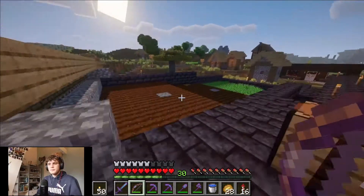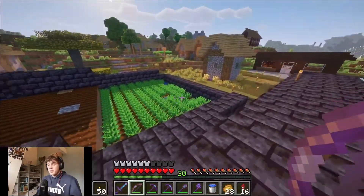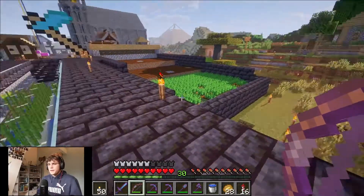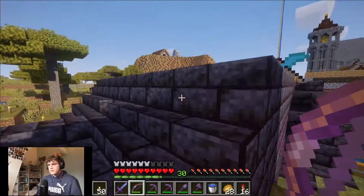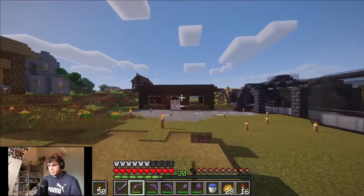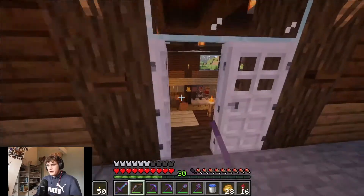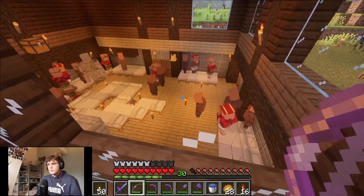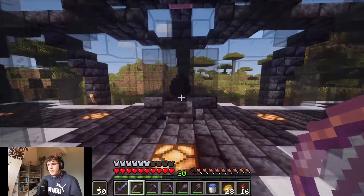Let's go over here. This was the sugar cane farm and the carrot farm, as you can see. That house there was the whole base of the guy that now lives over in the mountain. But they first lived there in this village. Now this house has turned into a villager breeder — a lot of villagers. And here's the trophy room with the dragon egg.